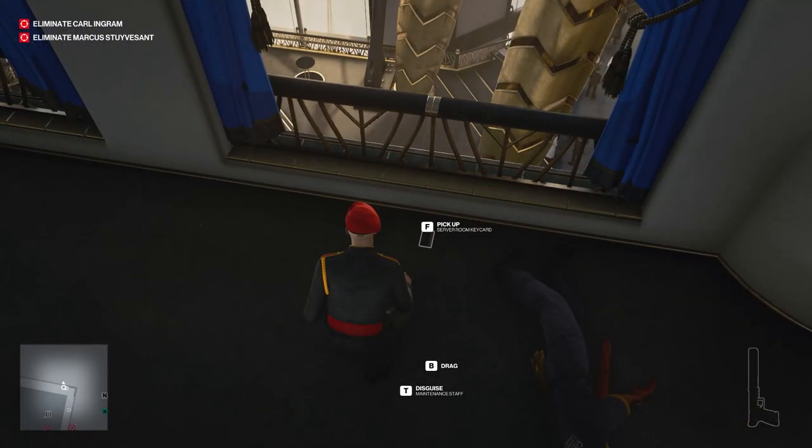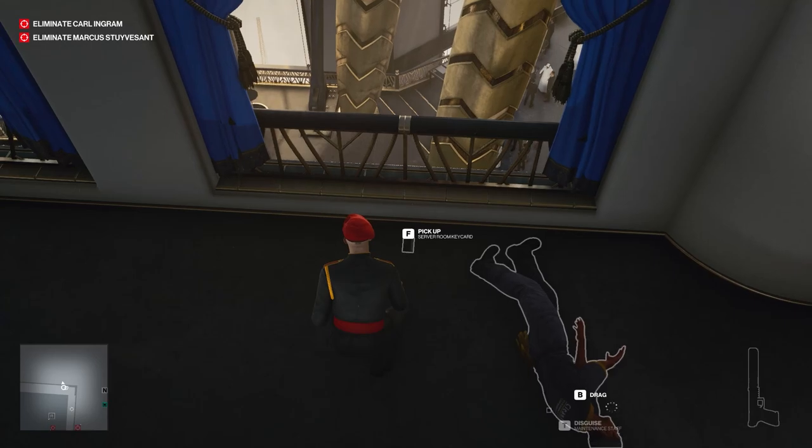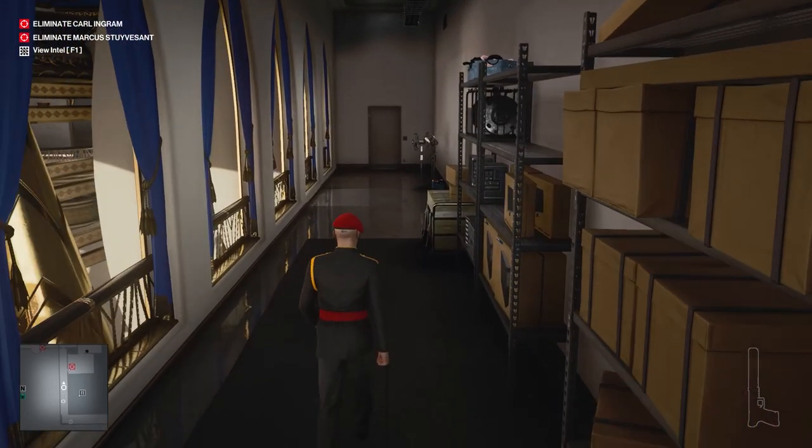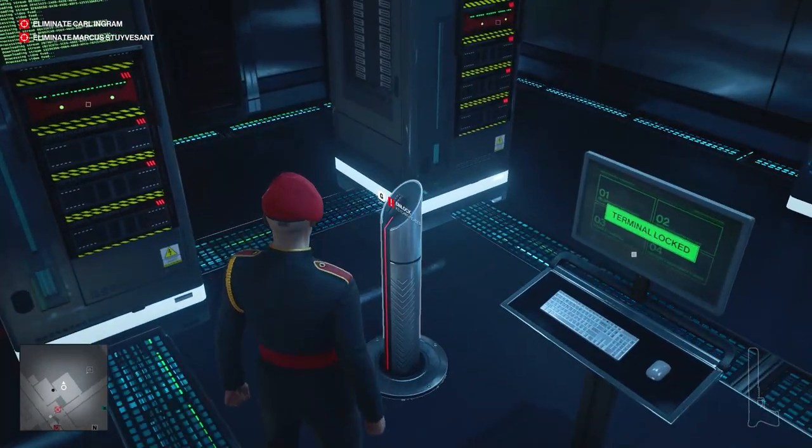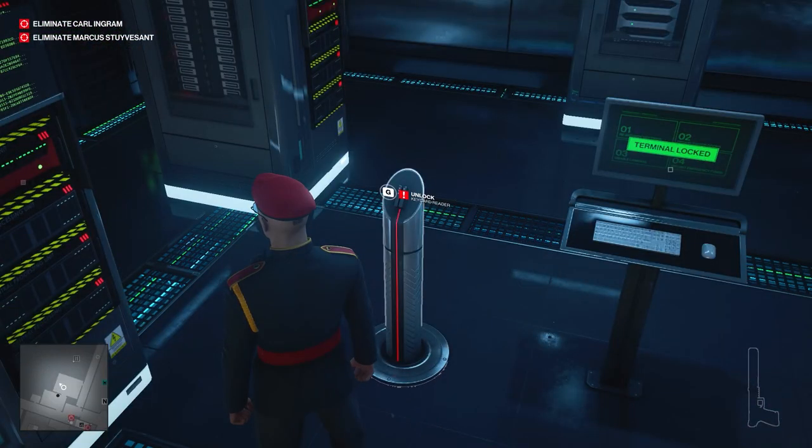Once he's down, he will drop the server room key card. We're going to pick that up and head back to the server room — we're going to go back in the same door that we went out. And as you can see, this pops up out of the ground. This is where we're going to swipe that key card.